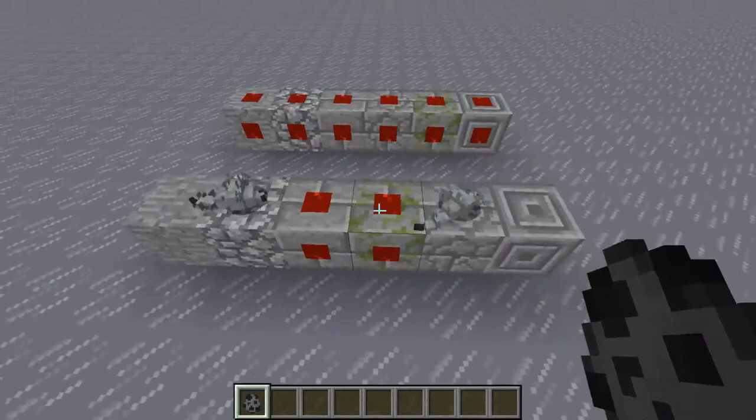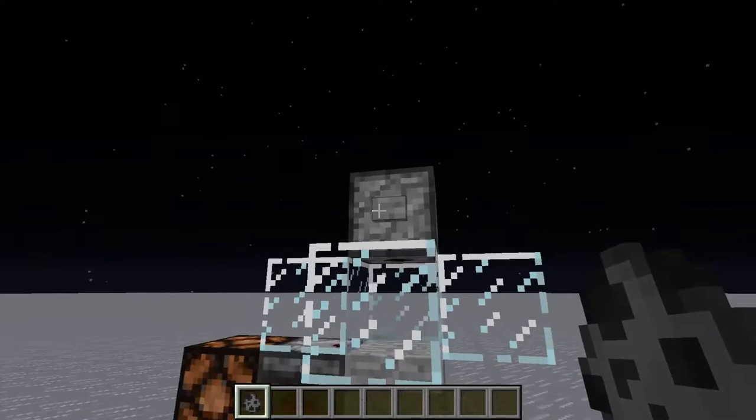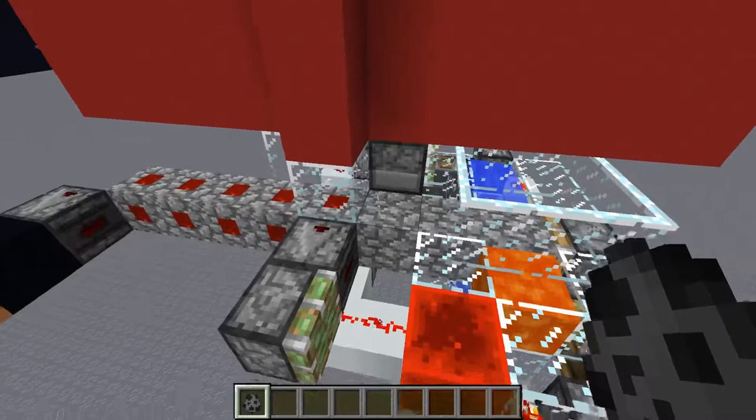You can see silverfish enter into these blocks, and I've got a texture pack which just displays a little red dot on it to show that it's really there. The way you can detect silverfish entering with redstone is through an observer.